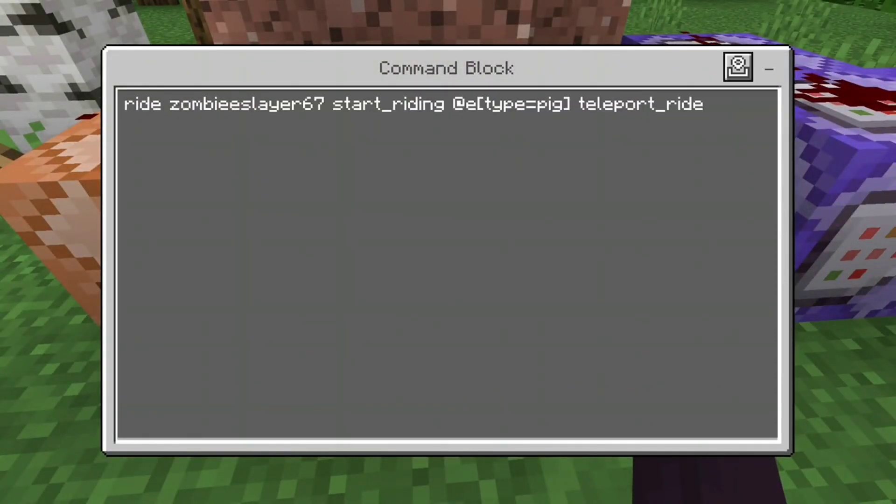This one is: ride @zombie_slayer_67 — or whatever your gamertag is, or whoever you want to target — start_riding @e type equals pig teleport_ride. What this is going to do is teleport you onto the pig, and the pig is always going to be on top of the Ender Dragon, if that makes sense. Probably not, but I'll let you see it in action.